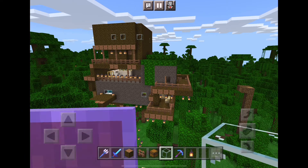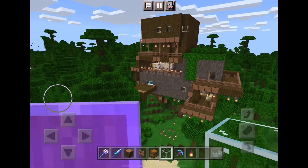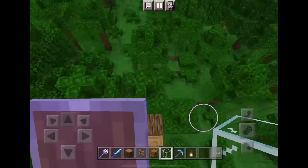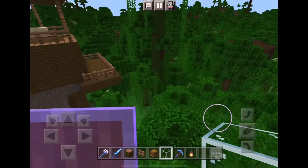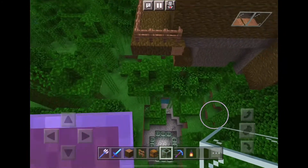I call this one the Jungle Survival Base, and it's very big. Let's take a look — I'll show you the guest room first and then the other stuff. Let's find the entrance; it should be around here.